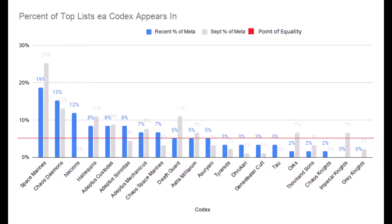I also included the point of equality again. For those of you who weren't here last episode, the point of equality is kind of like a bright line I use to measure balance. Basically, if a codex is near the point of equality, then I consider it to be pretty balanced. If it's way higher, or if it's at zero, then it's broken or underpowered, respectively. Most armies are close to it right now. The only exceptions are the top three, which are Marines, Demons, and Necrons — they've been very well represented at the top tables in the past couple weeks.